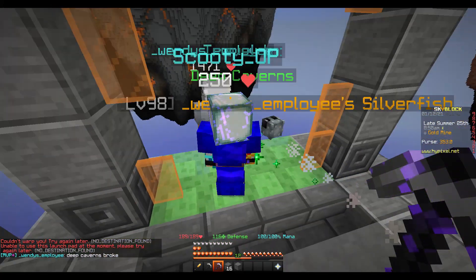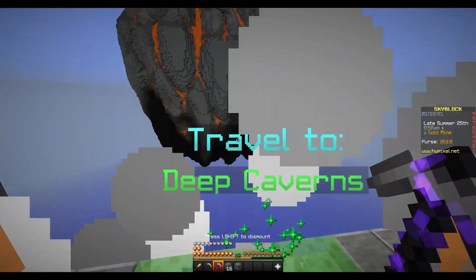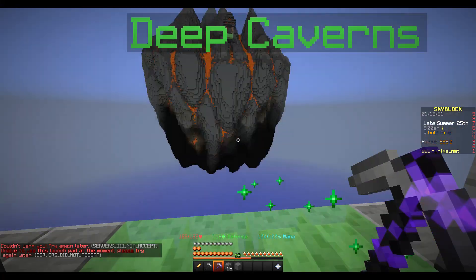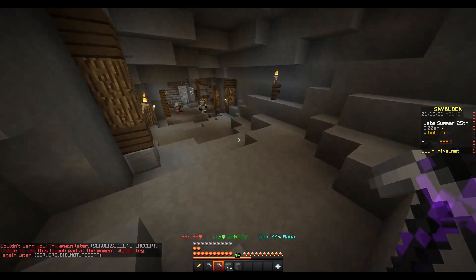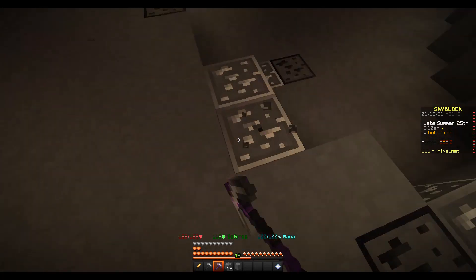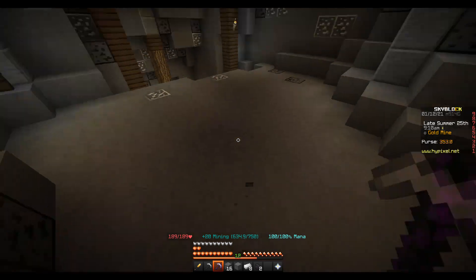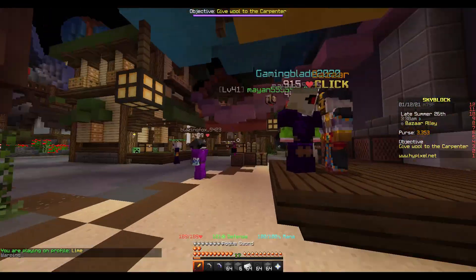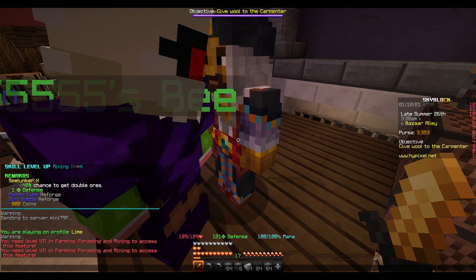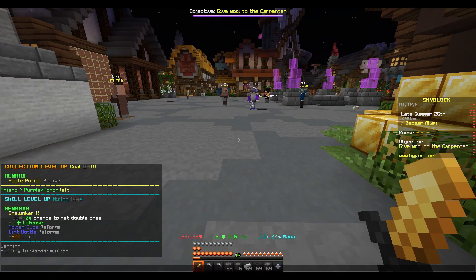Alright guys, sadly for us, the deep cavern's portal is broken. So we're going to have to just level up our mining experience here at the gold mine. I'm just going to keep getting some iron, some coal, some stone. I think I got the level for the mining — we got to level 10. I think we're good.